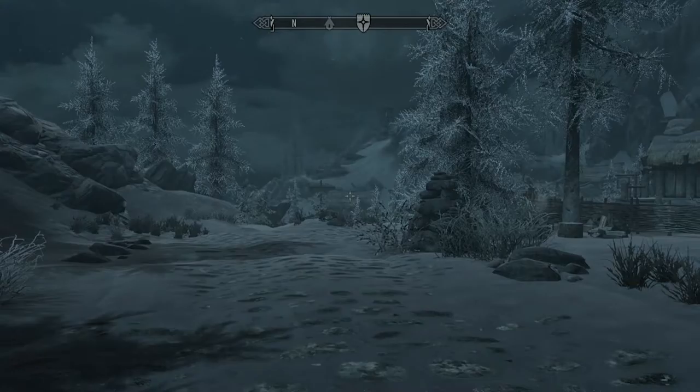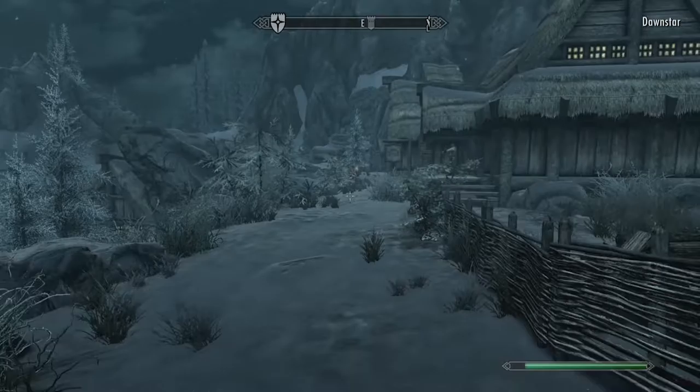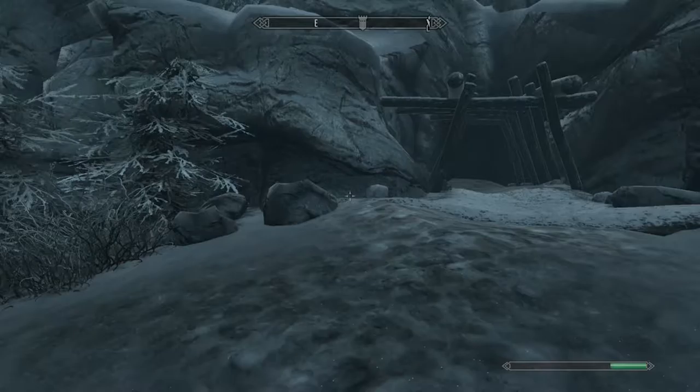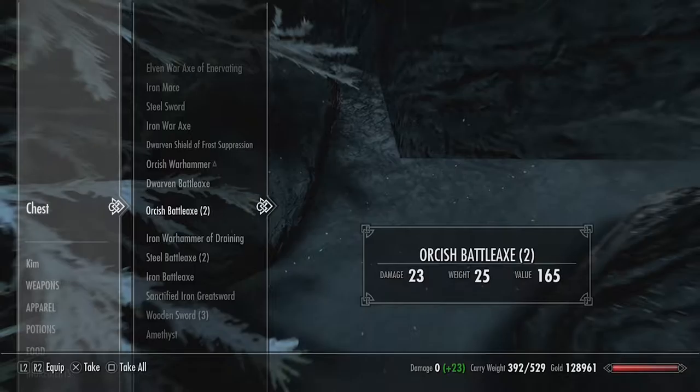Once you fast travel here, this is where you spawn and you just want to stay on the right side. You can walk right past all of these houses, and then right next to the mine, to the left of it, between these rocks — remember you have to crouch and then you can see 'search chest' and when you press on it you can see all the loot.